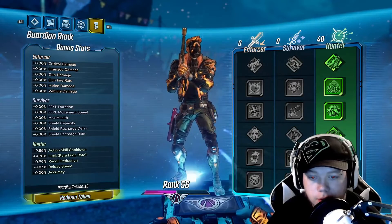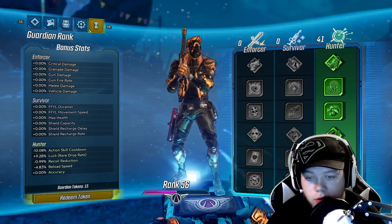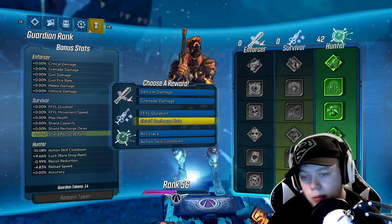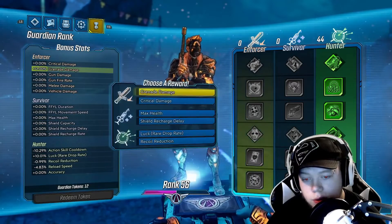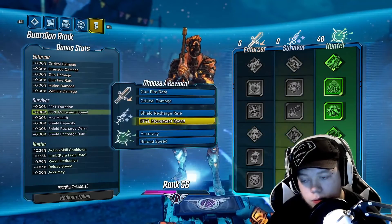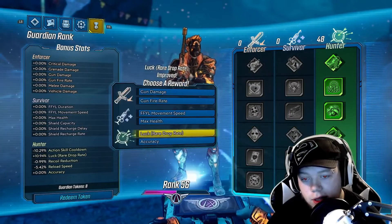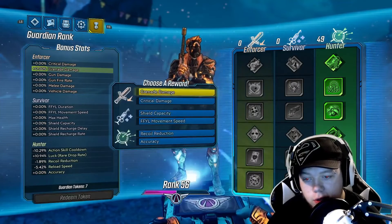I'm going up the Hunter class because I like the bottom ability a lot — every kill gives you more luck basically, more legendaries. Accuracy is something I really don't care about but it's going to give it to me every level until I pick it, so we're not going to pick it. We're going to make all the other four stats really high.